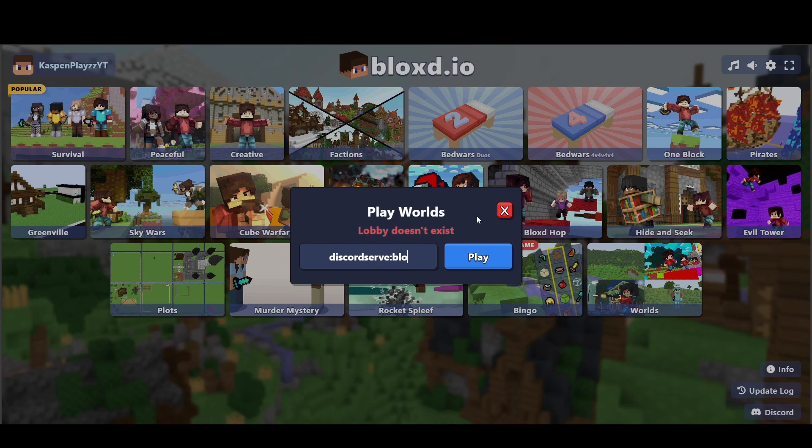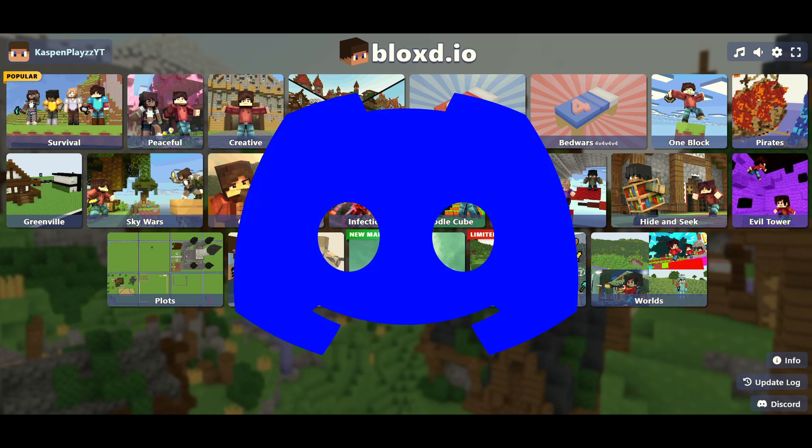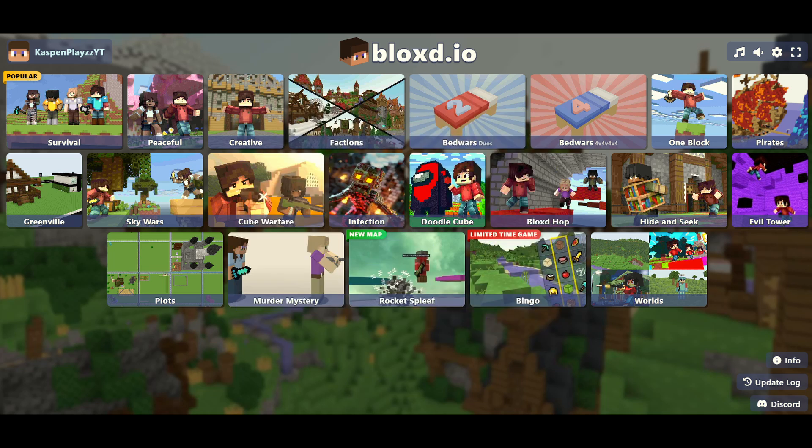Apparently you cannot join the lobby using normal Block Studio, because it has a name that's normally impossible — with spaces and stuff — so you can't actually join it from Block Studio directly, which is disappointing. But if you have Discord and you're in the Block Studio Discord server, you can start the activity. Bye.